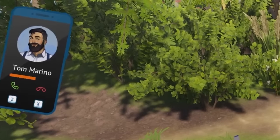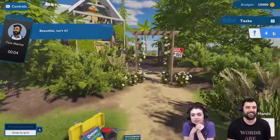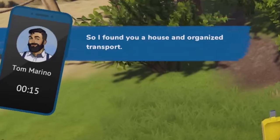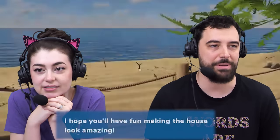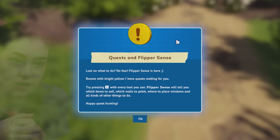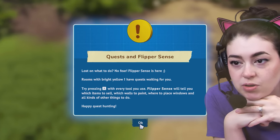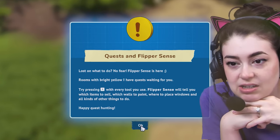Oh, Tom! Hey, hello. So, how do you like the house I found for you? Beautiful, isn't it? You said you want to try your hand at house flipping, so I found you a house and organized transport — I just teleported here. Do the renovation itself, this would be amazing. I hope you'll have fun making the house look amazing. Quest and Flipper Sense: rooms with bright yellow exclamation points have quests waiting for you. Try pressing R with every tool you use — Flipper Sense will tell you which items to sell, which walls to paint, where to place windows, and all kinds of other things to do.